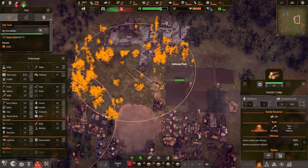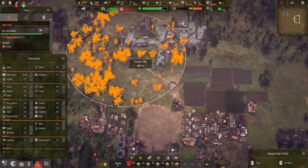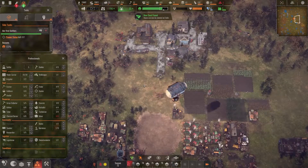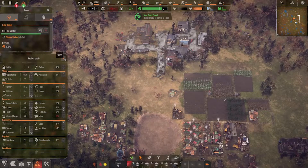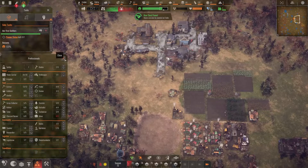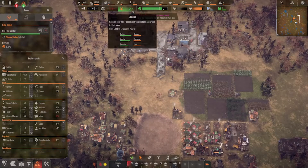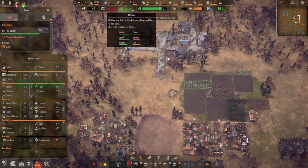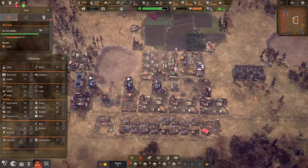There's a forested area we've cut down, and I want more cut from it. The key question is: how much of a buffer do I have after a death wave? Power will make people happier so they live longer — power is definitely the way to go.